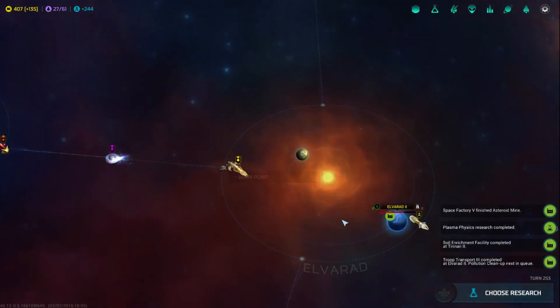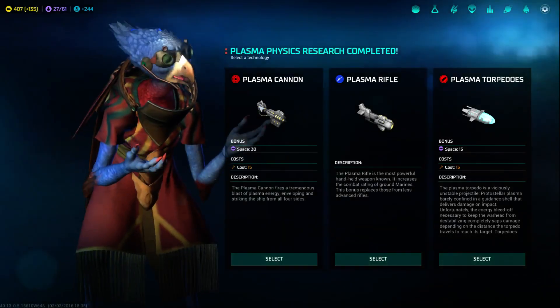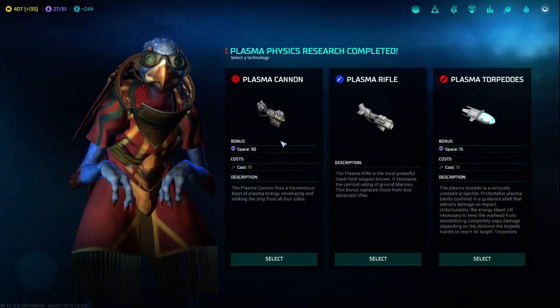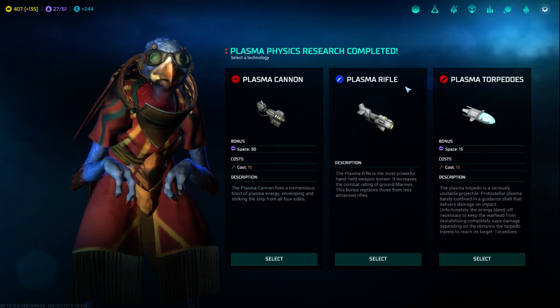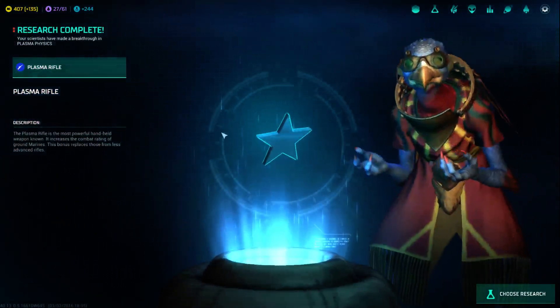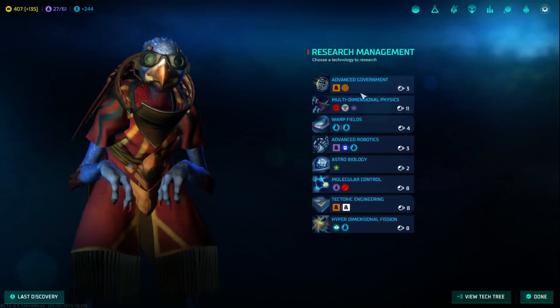Oh, I didn't realize this was a choice. Plasma cannons go on ships, plasma rifles are marine things, and plasma torpedoes go on ships too. I think plasma rifles will be beneficial because I don't like building troop transports — that's the one thing I'm always bad at having enough of. If our troops have better guns, we don't have to build so many.